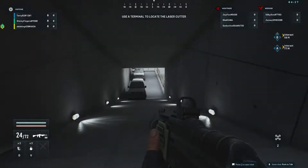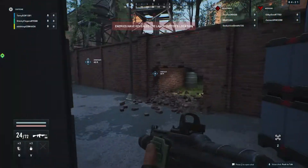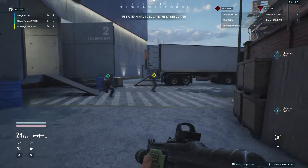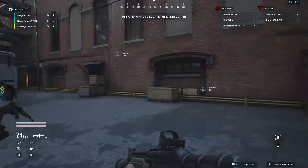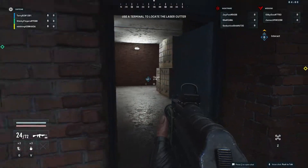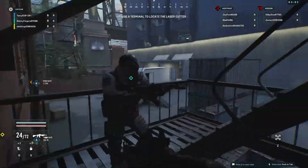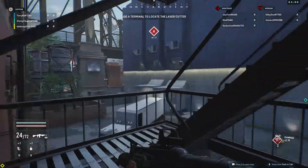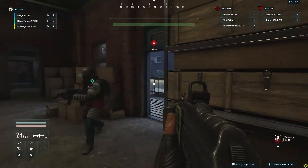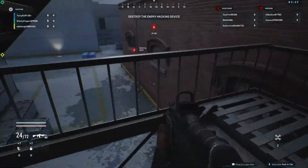9to5 is a free-to-play 3v3v3 Rainbow Six, but more deathmatch-y, open-style kind of game. It does present itself as a tac shooter — you have one life, and you have small objectives to do, a lot like Rainbow: secure area, planting a bomb, stuff like that. Different objectives around the map that you can do. The match is broken up into three rounds or phases, and if you win the first phase or two, you actually get a sort of leg-up in the next phase, which is pretty cool. I like the balancing idea of it.